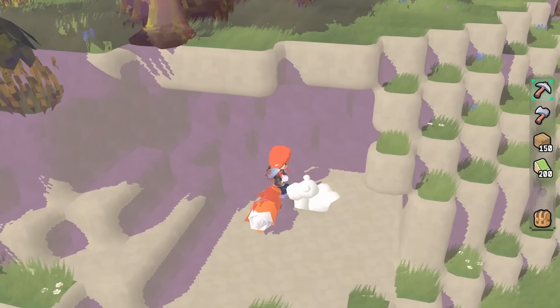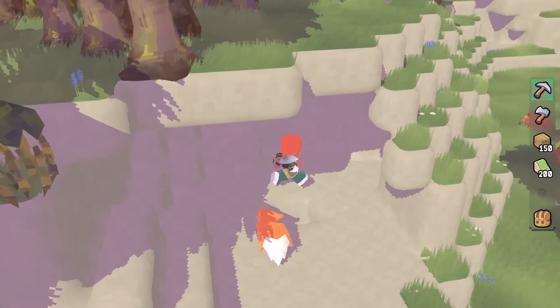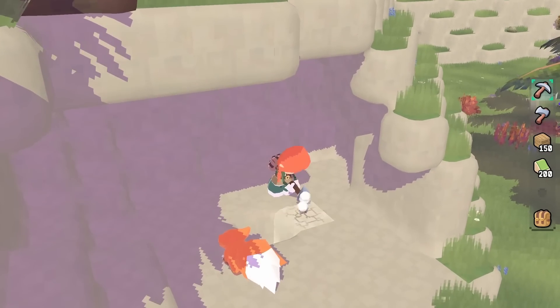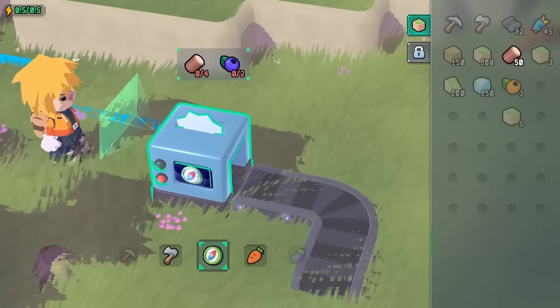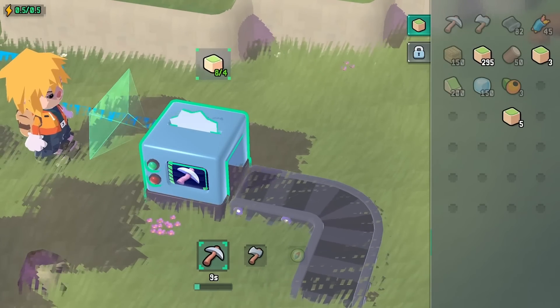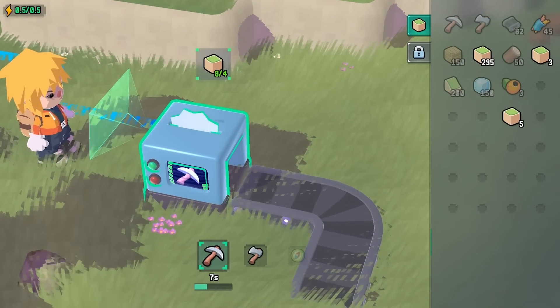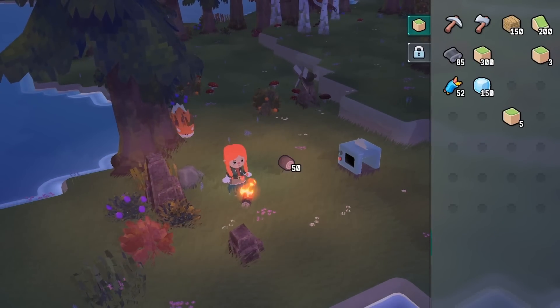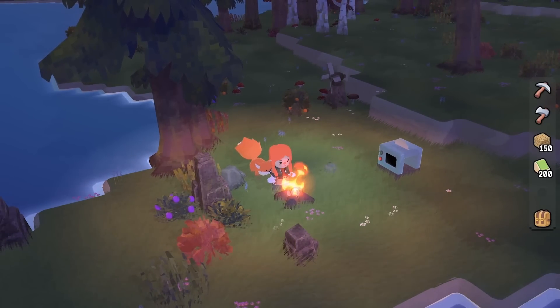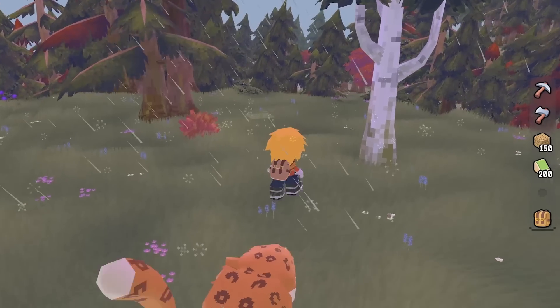Gather resources, mine materials, and craft tools to build anything from cozy homes to bustling factories. The heart of the game lies in rescuing cute animals and teaming up with them to protect their kingdom from AI bots that threaten their world. You also have the option to play solo or with friends, with plenty of opportunities to customize your character and shape your own unique experience.